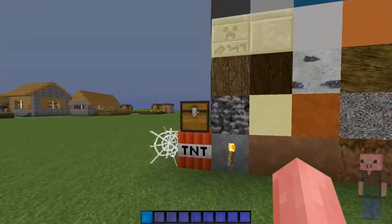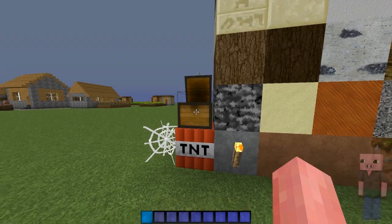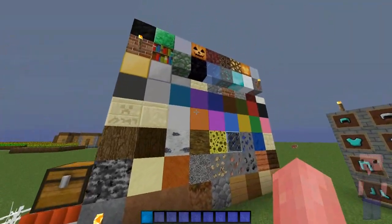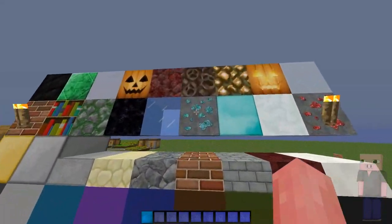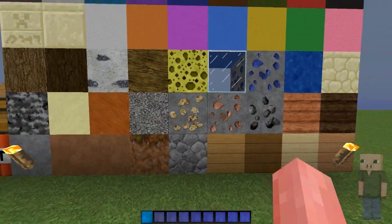First we're gonna start off with the chest as always. As you can see the GUI is clear, so you can easily see if someone's coming when you're PvPing. Then we got the TNT, just a bunch of different blocks. You can see the ores have changed a bit to a more detailed version, which I really like a lot — looks pretty clean.